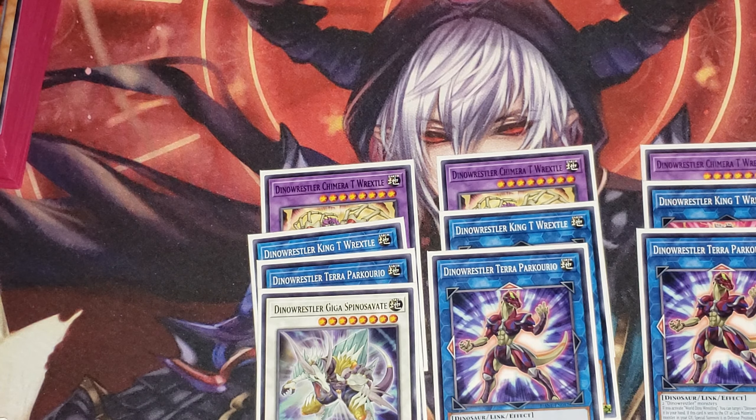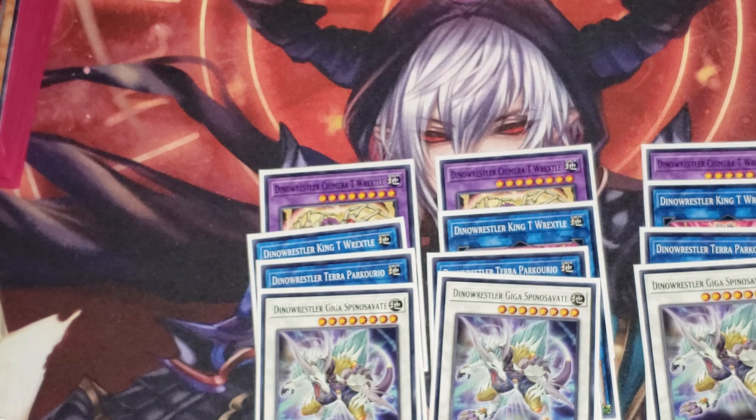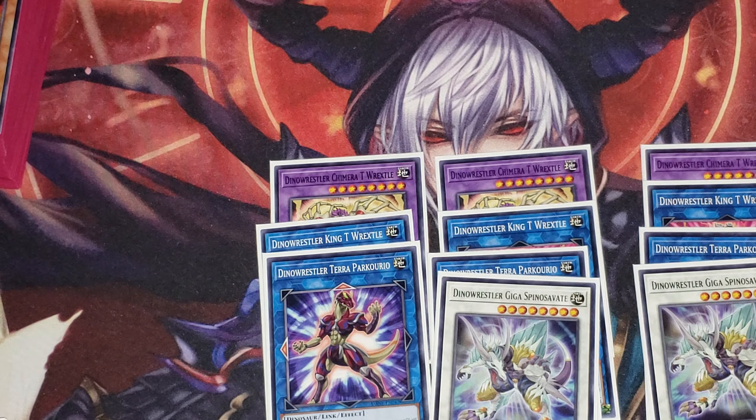Three Giga Spinavate — it requires one Dino Wrestler tuner and one or more non-tuner monsters, so it requires Cold Slat plus any other monsters. If this card battles, the opponent can't use spells or traps until the end of the damage step; the opponent's monsters can't target other monsters with attacks except for this one. Once per turn, you can target one monster your opponent controls and destroy it. If this card would be destroyed by battle or card effect, destroy one card you control instead.